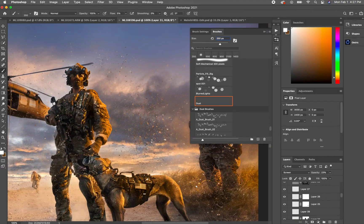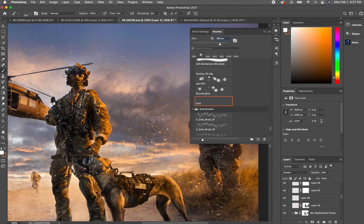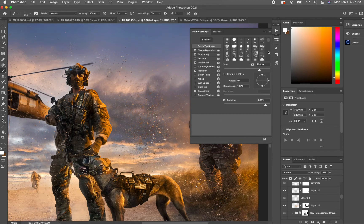I did some that were white, some that were dark brown, some that were black — just varying it up in there. And the same thing with some dust clouds: I've got cloud brushes that do the same sort of jitter effect that you can customize under your brush settings, including scattering and shape dynamics and all that.